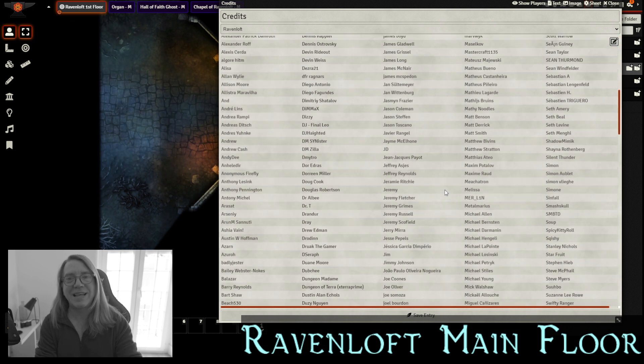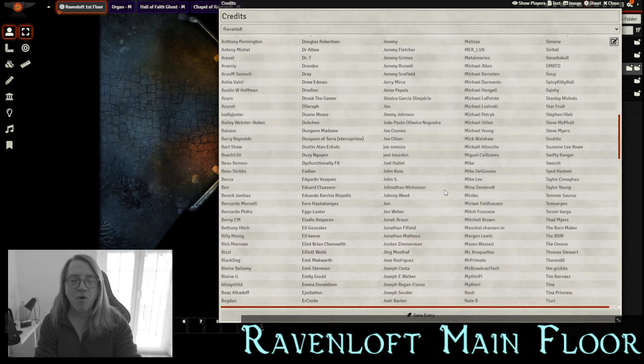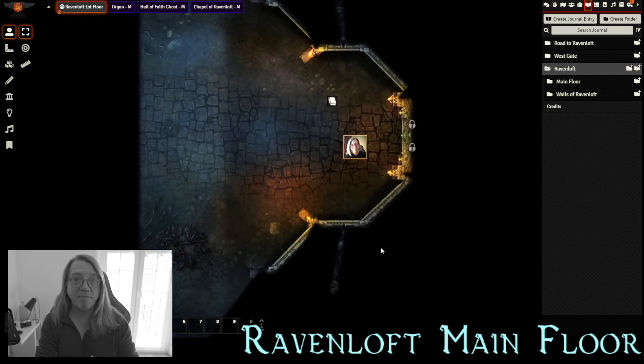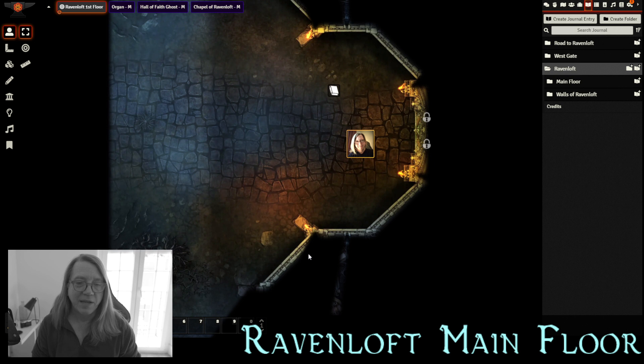Now let's jump into the main floor of Ravenloft. Before I get started, I want to share with you a practice which I call the Roller Coaster of Terror — appropriate for Halloween as we go into Ravenloft. This is a role-playing practice I like to incorporate to elevate the fear, the horror, and to scare my players as they experience Ravenloft or any gothic horror. The roller coaster of terror has three levels. The first level is Unsettling.